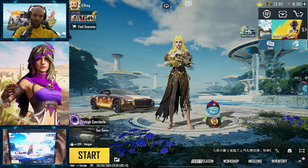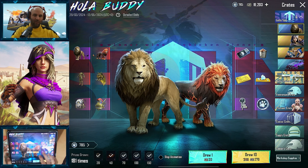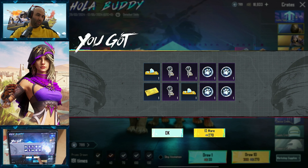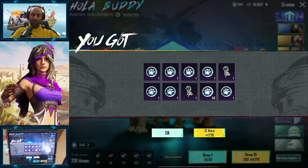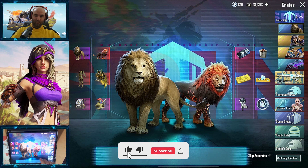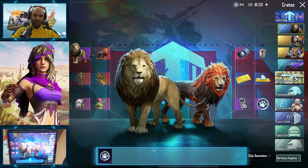Do I get anything from spending UC now? So unlocking the lion should be easy even for 10 UC people. Let's hope that people can unlock it. We got a duplicate mythic — not that I complain about it, but another 50 coins. Getting closer. Got the same mythic twice.